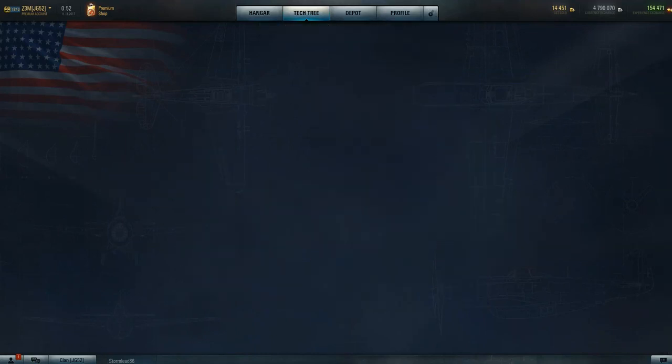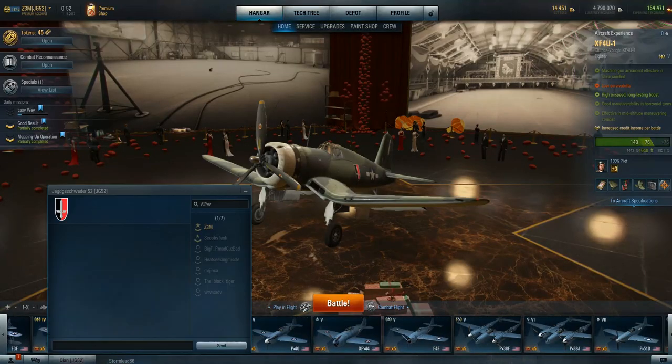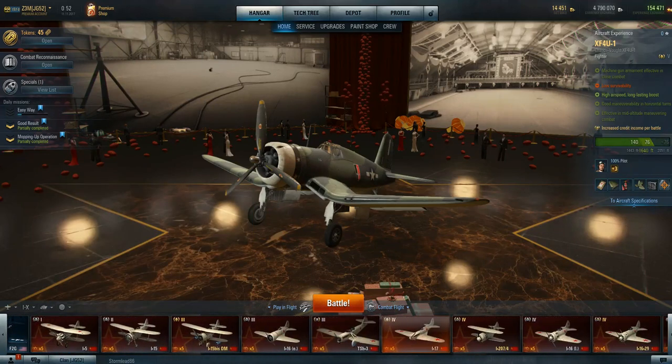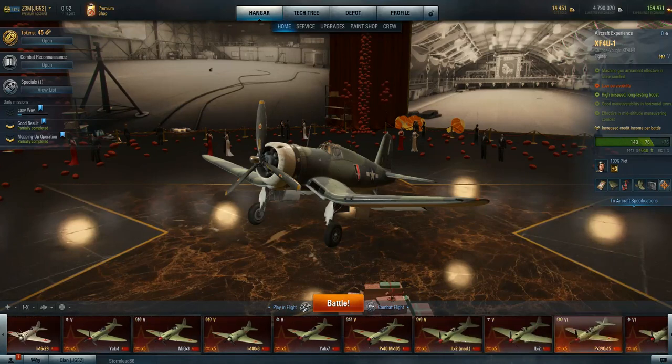Let's look at the tier 6 for the Americans — the Corsair. It has 8 rockets, 2 bombs, plus .420s. And there's just nothing about — granted, that is a regular in-game plane — but yeah, I don't know what to say.